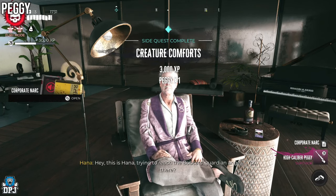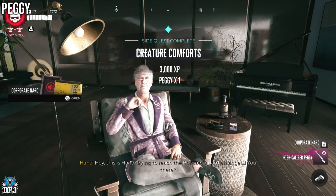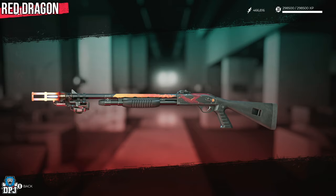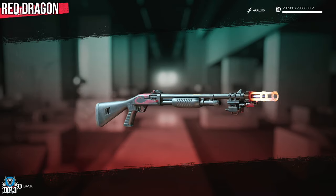And there you have it — one of the most powerful weapons in this game. Next up we have the Red Dragon, a super powerful unique-looking shotgun you just do not want to miss.